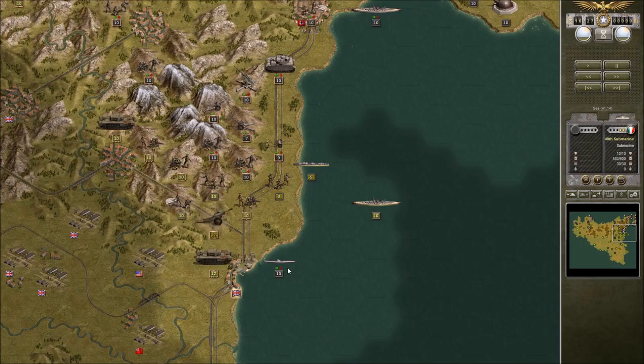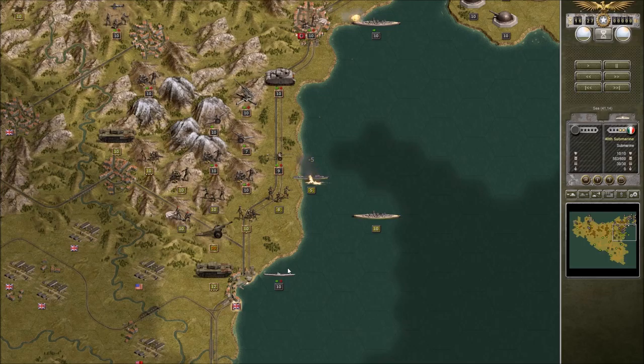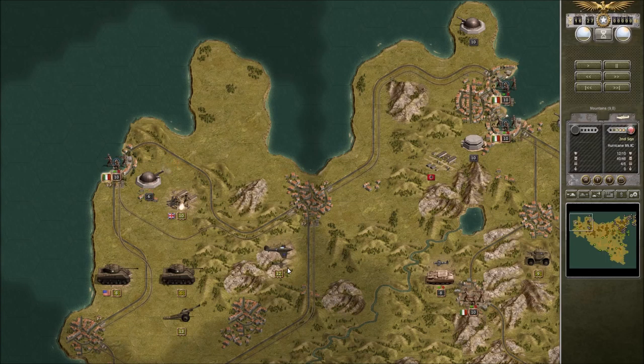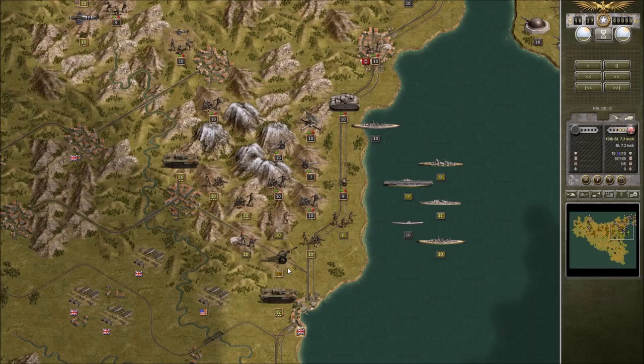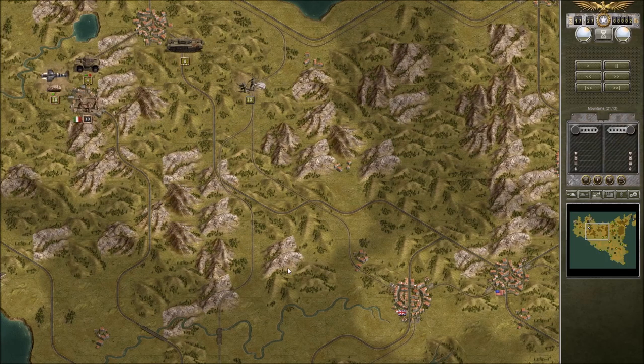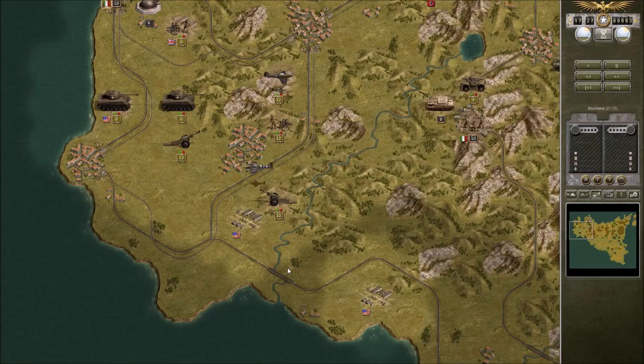The quicker we get rid of that artillery the better. Overall not too bad — but that's too much. He's going to surrender for sure. He's going to get bordered here.